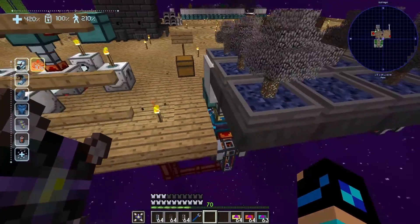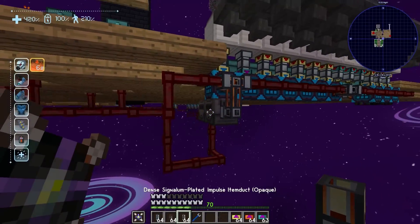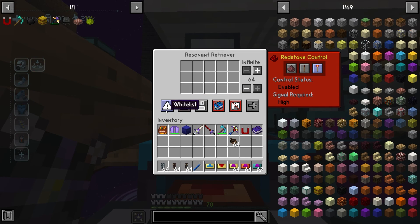For multiple systems it's a little more complicated. First thing I'm going to do is remove this, put the servo on there, and whitelist it. Then I'm going to set it up to 64 really quickly.